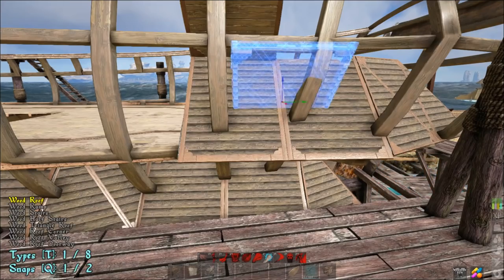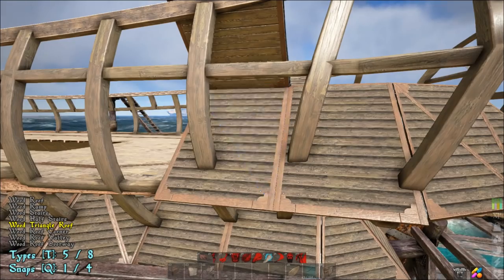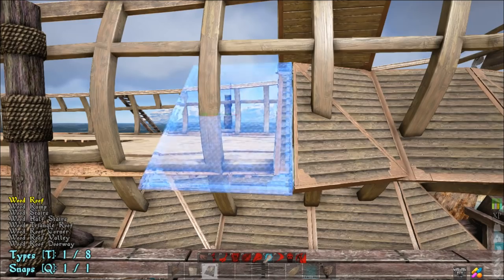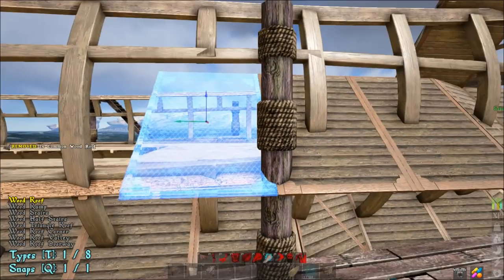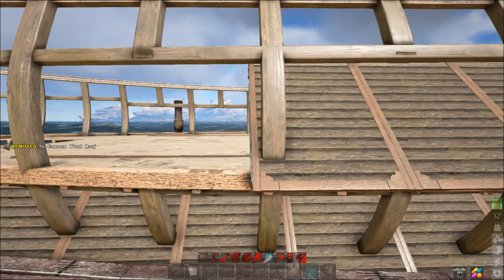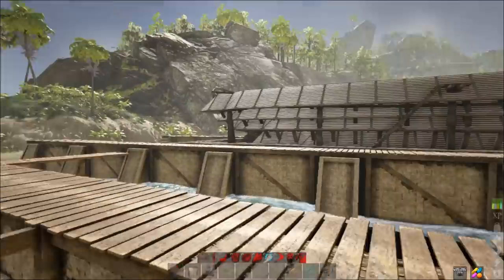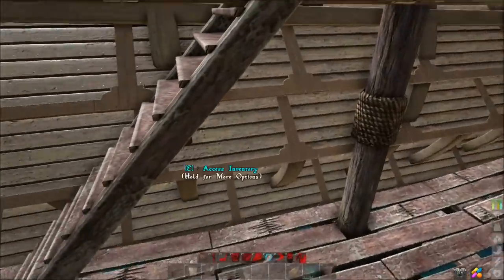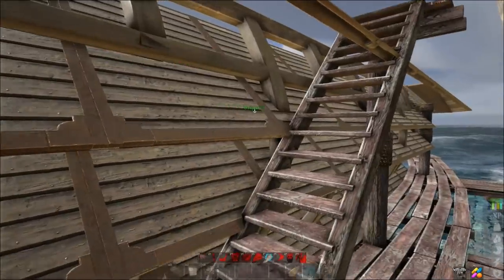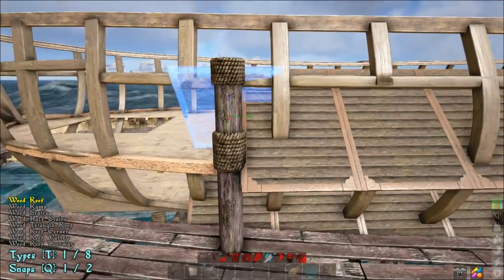Now we're going to do a new technique I discovered that allows us to shift things ever so slightly. Go to your triangle pieces — see how this snaps like that — do that once more so you have two overlapping, and that's fine, that's just more armor. Then go to the normal slope roof pieces and build out from that point. This gives us a slight shift from where we're at. This armor should protect really well on most parts — there are a few spots where the ship bows out where coverage is thin, but the roof pieces intersect with the planks so you get nicely distributed damage instead of one plank being hit.